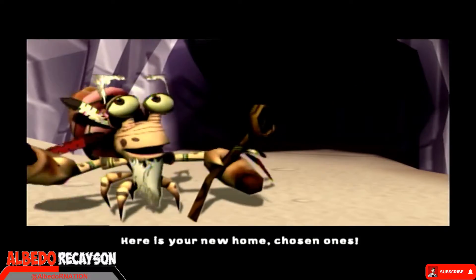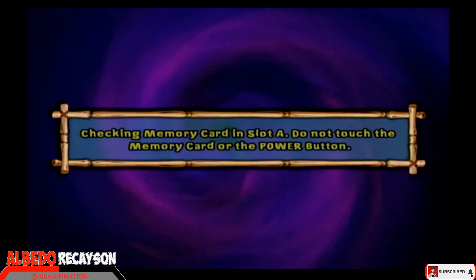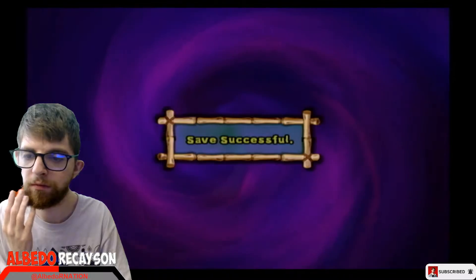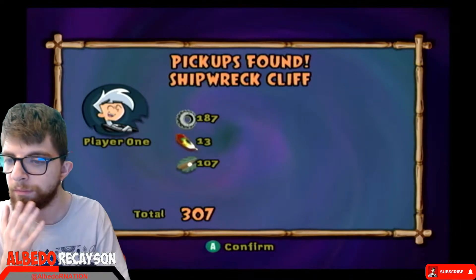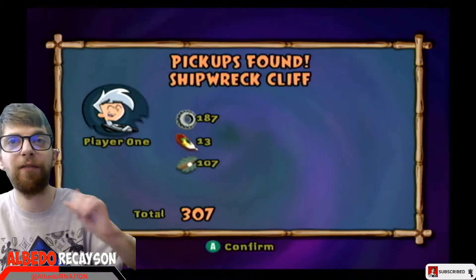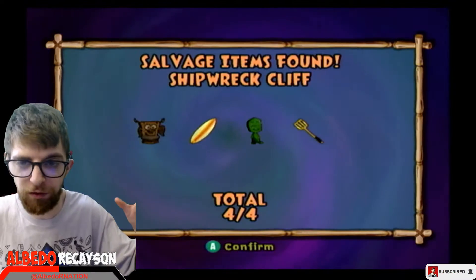The guide NPC says 'Here is your new home, Chosen Ones — it is a shrine to the powers for good.' We got 187 cogs, 13 feathers, 107 shells, a total of 307 shepherd clipped, and four out of four salvage items. That's what we were aiming for.